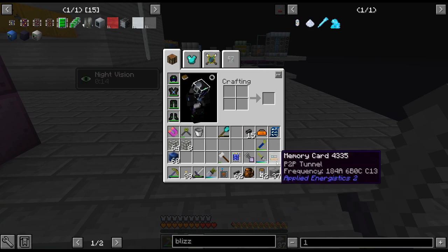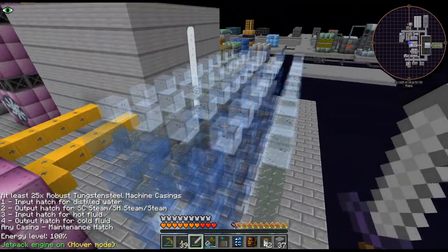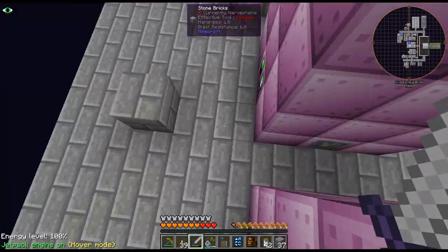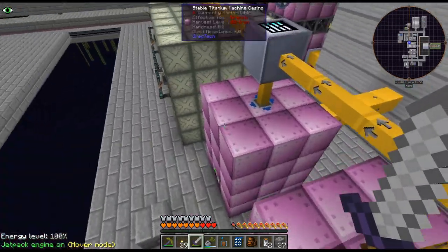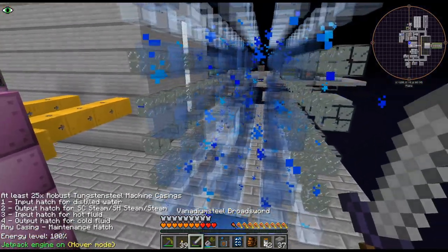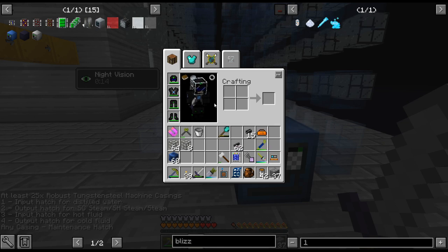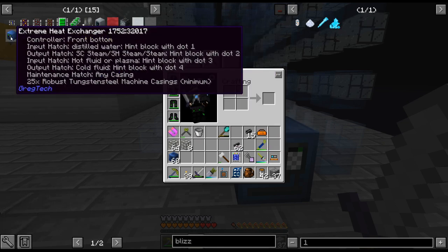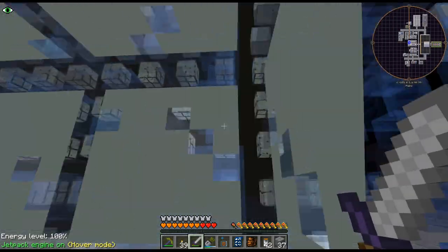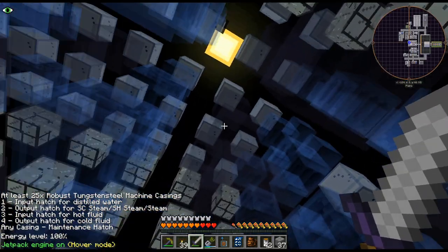I was starting to look at the recipe here — a decently sized multi-block. I am going to replace these with it. Basically the controller is going to go where this maintenance hatch is and then go that way. The hot coolant will come in and it actually goes right in the front; the other end is where the hot comes out. Unfortunately the tooltip is totally missing stuff — for example all these robust tungsten steel pipe casings, you need 60 of those.